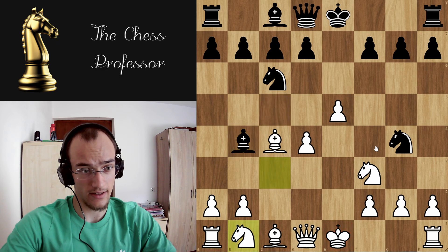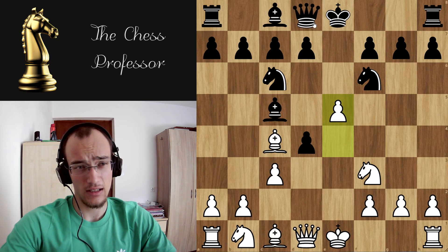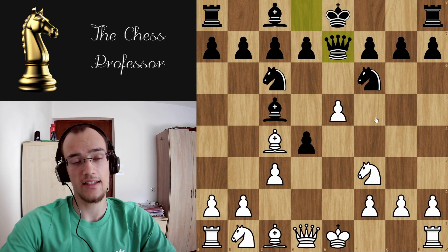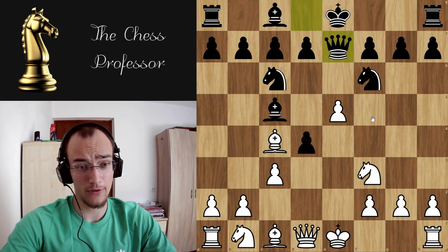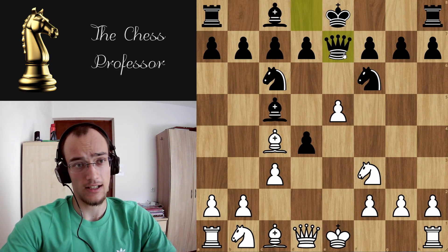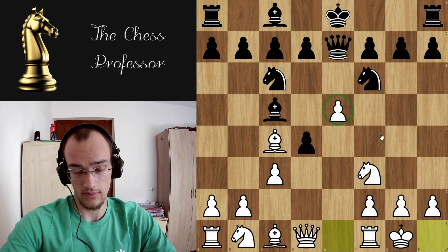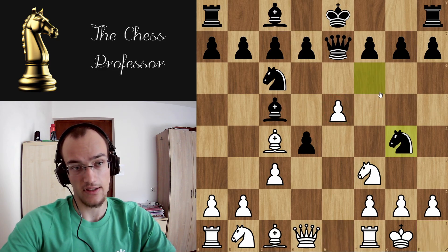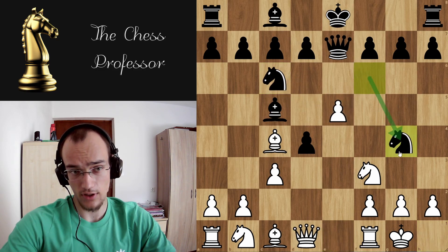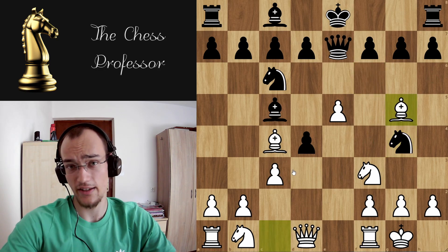Now let's look at the most tricky move, which is queen e7. Here you're going to have to memorize the theory perfectly, move by move, because otherwise you can lose. You're going to go castles — the pawn is now no longer pinned, so this is a threat. Some players go knight g4 here because they do not want to take. In this case, you can just play bishop g5. This position is like plus 5 for white.